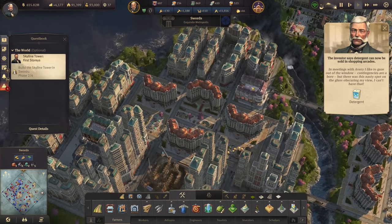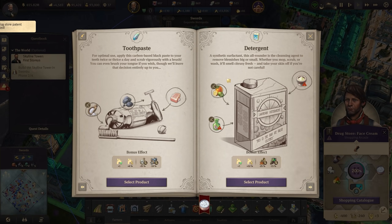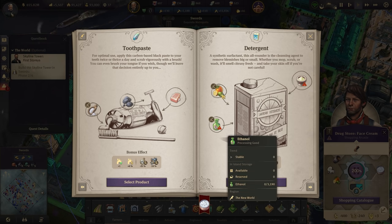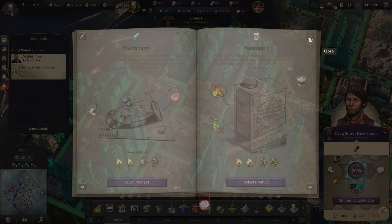Detergent — would that be the drugstore? A synthetic surfactant, this all-rounder is the cleansing agent to remove blemishes big or small. Whether you mop, scrub, or wash, it'll smell citrusy fresh — and take your skin off if you're not careful. Ethanol, citrus, saltpeter — reduces gramophone consumption and steam carriages.